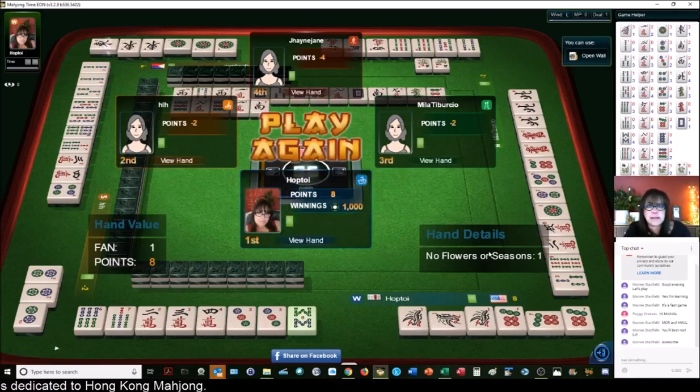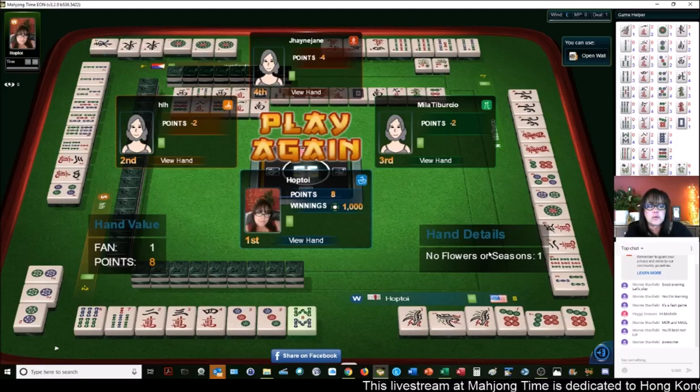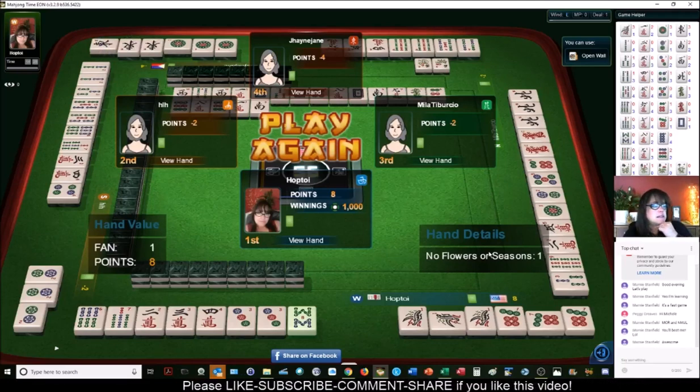Four sets and a pair of anything when you play at a zero-fawn table. The reason why this hand has basically zero value is because we mixed pungs with chows in different suits. We had one fawn, which is 'no flowers' — if you have no flowers in Hong Kong Mahjong you get a fawn. So we had eight points. Don't be afraid to lose.